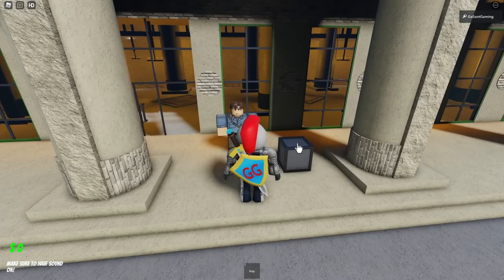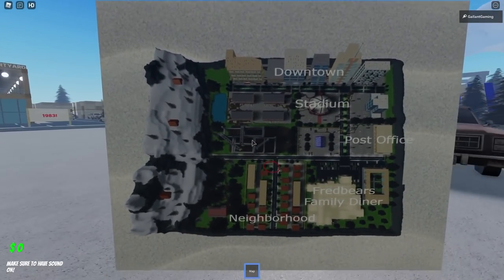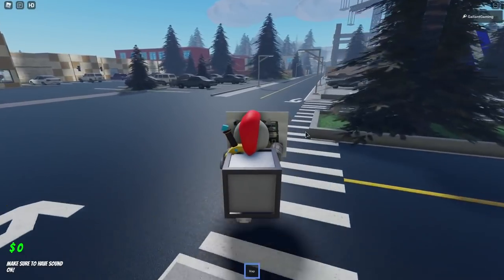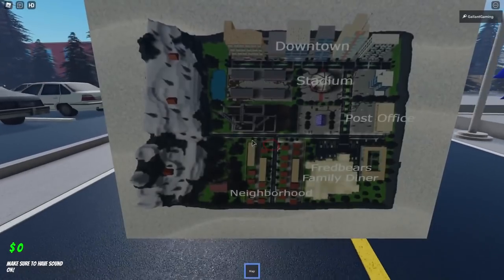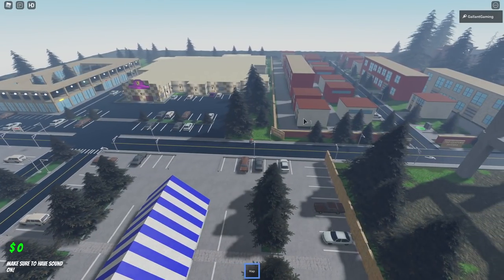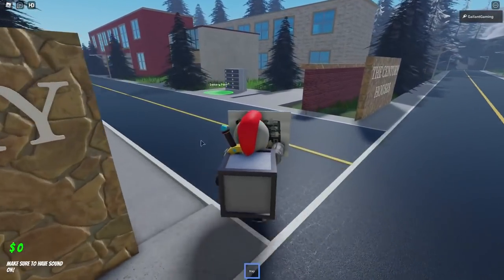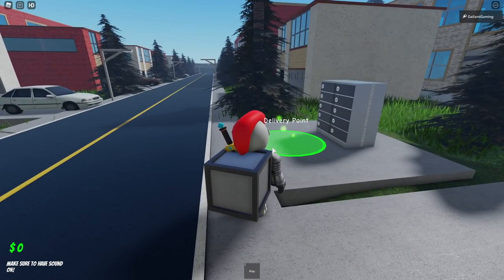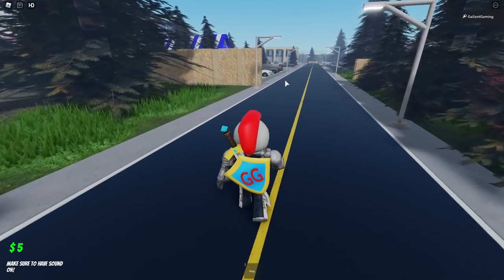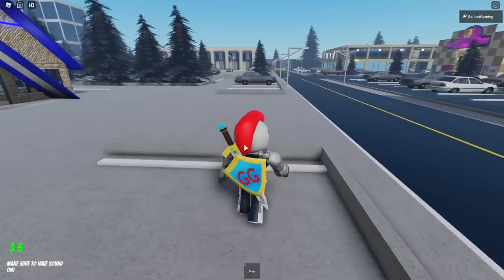When you spawn in, you'll be facing the mailman and a box. All you gotta do is pick up the box — ignore the mailman — and press 1 for your map. You'll see a little red circle showing where to bring the box. Click the box to pick it up, and the map tells you exactly where to deliver it. I'm going to the neighborhood, which is right next to Fredbear's according to the map. Once you deliver a box you get five dollars per box, so you need to do this five times to earn $25 and move on.